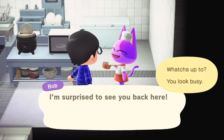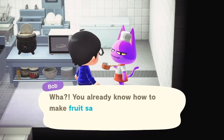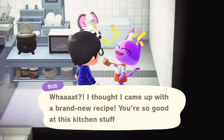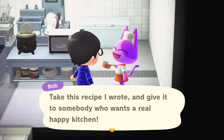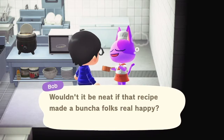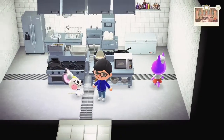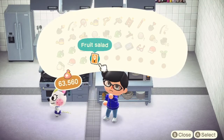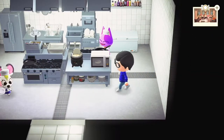I'm surprised to see you back here. I'm thinking about making some fruit salad. You already know how to make fruit salad. I thought he came up with a brand new recipe. You're so good at this kitchen stuff. Take this recipe I wrote and give it to somebody who wants a real happy kitchen. Wouldn't it be neat if that recipe made a bunch of folks real happy? So in addition to getting a start from the school, we can also get a recipe from the kitchen — you can get a lot of free items through these facilities.